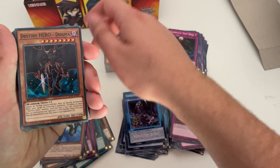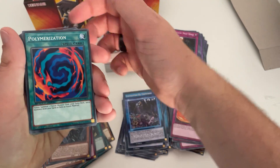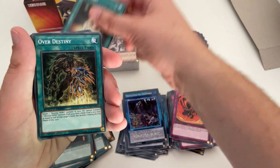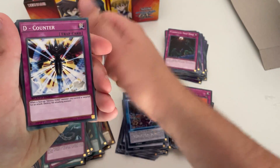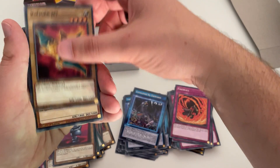Destiny Heroes. You'll notice some repeats of cards — obviously, like Polymerization, for example. Like I said, this is ready to go — you can just jump in and start playing with other people.